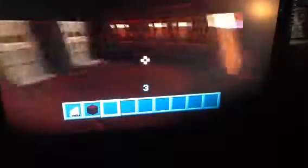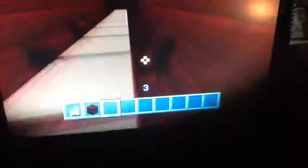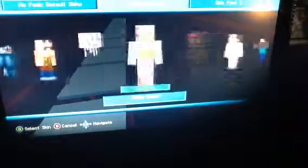This hallway was going to be used for some things but I decided not to use it. Up here is a meeting room for all the bad guys - like the ghast, spider, and others. Here's where they gather around.